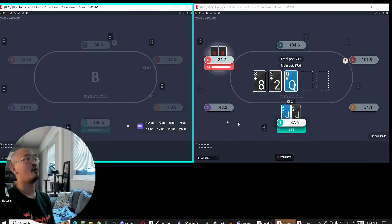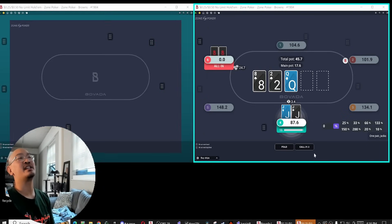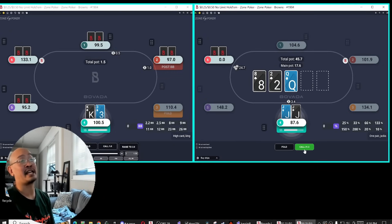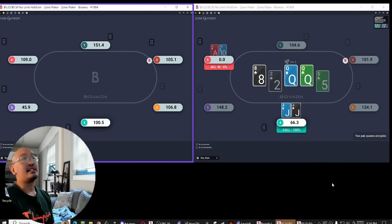Because I'm only going to be two-tabling, I'm spending a lot of time on timing tells and just kind of getting a feel for this. Because the SPR is so low, I need to be basically defending top and second pair plus, so an 8x hand or better will just go in here. Easy game.